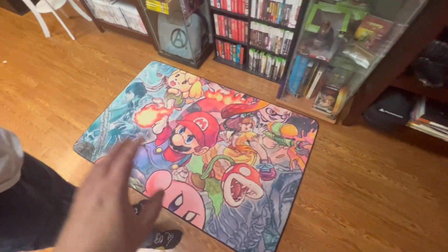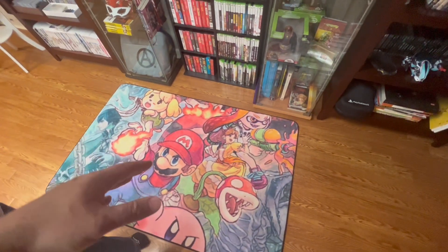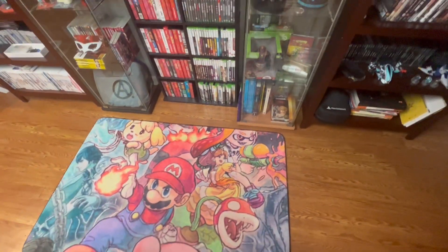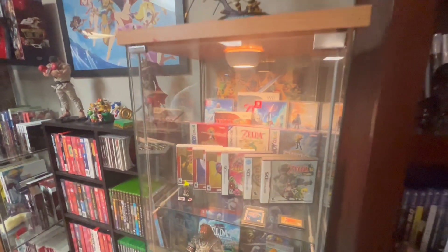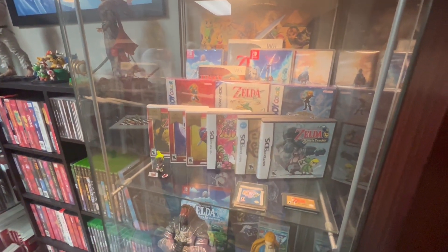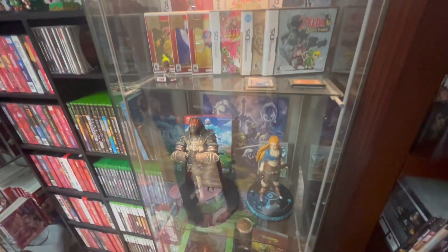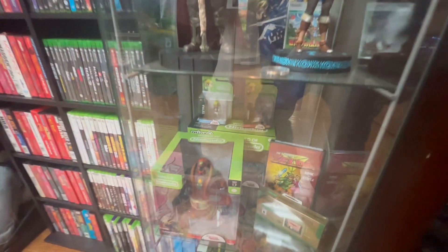Here's the rug — it's cool, but it's kind of a disappointment because when I ordered it, it was supposed to be almost double the size. I wanted to use it as a rug for the center of the room, but it's just too small. This is our Legend of Zelda case — it's got, I think, most of the games. Actually, I'm missing a lot. Wow, that's surprising. Working on it. Yeah, this is pretty much all the Zelda stuff we have, compiled.